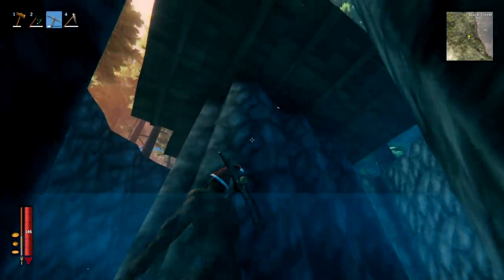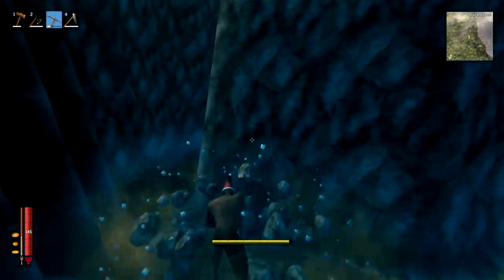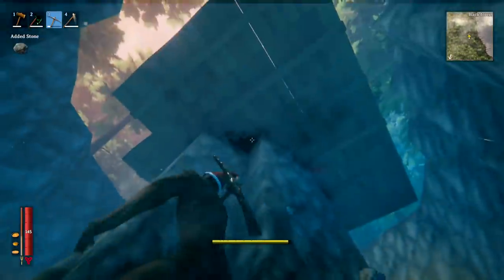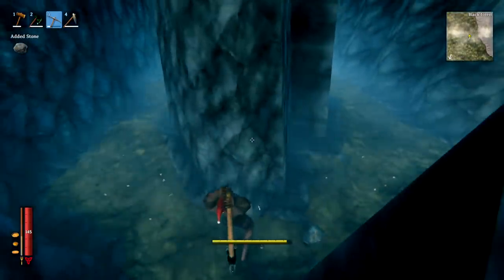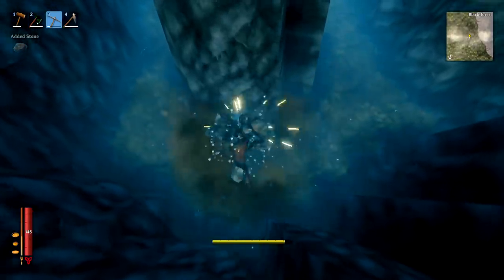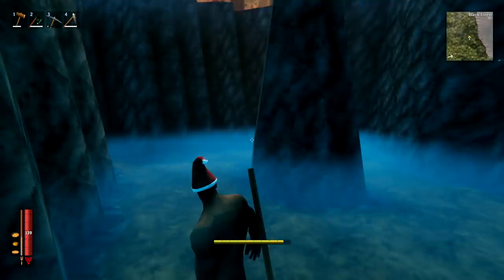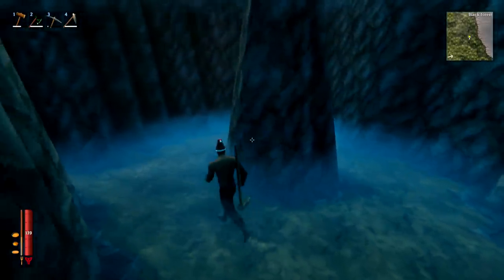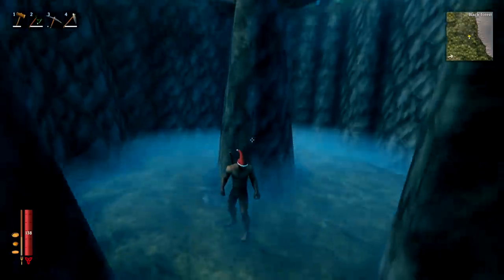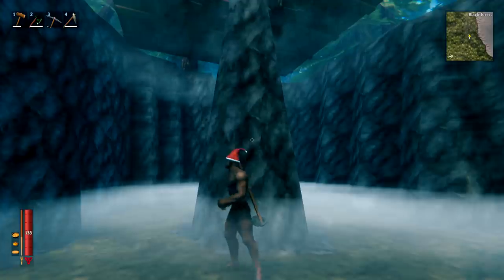Now start chiseling away at the middle rock, but leave a very thin pillar of stone in the center. Come to the edge, mine away the thicker bits that stick out clearly from the center, getting closer and closer without removing the middle entirely. Take your time — it's more important to get this right than to do it quickly. You should end up with a nice thin pillar in the middle, and at that point you're ready to progress to the next stage.